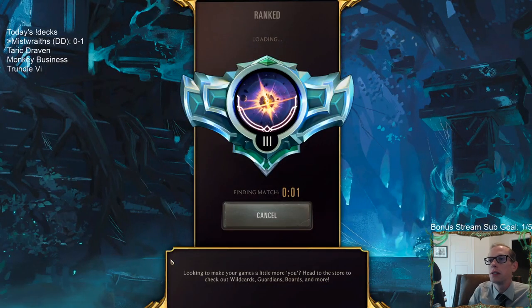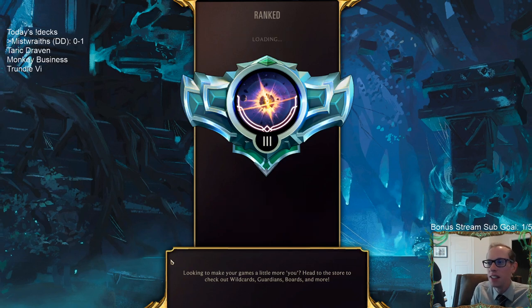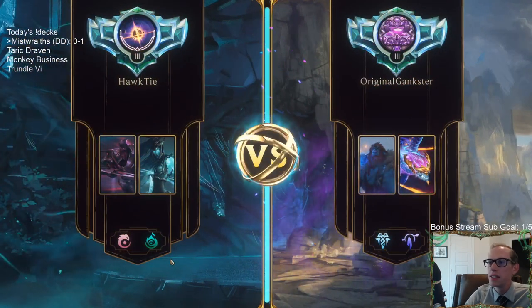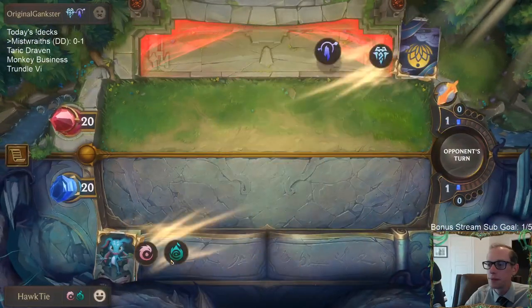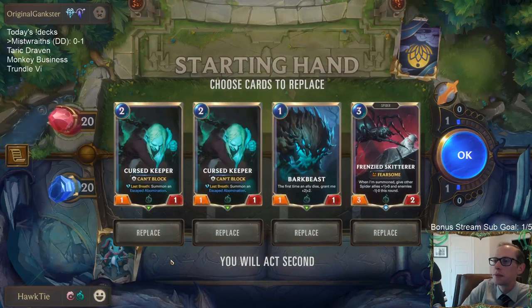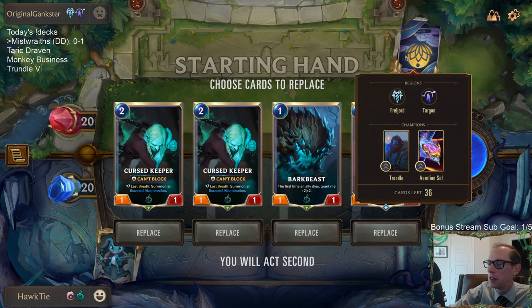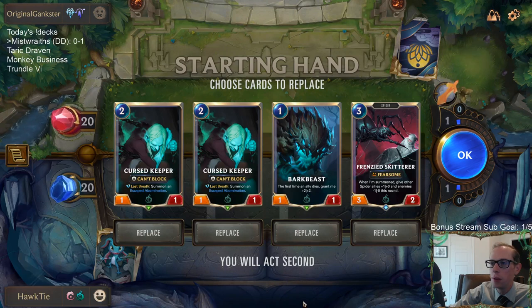GGs. That Cygnus is a good finisher — that 6-drop. The card that really cost us that game was the 6-mana Celestial that gave them the 4-3 lifesteal and the 4-3 elusive. That was the card that cost us that game.